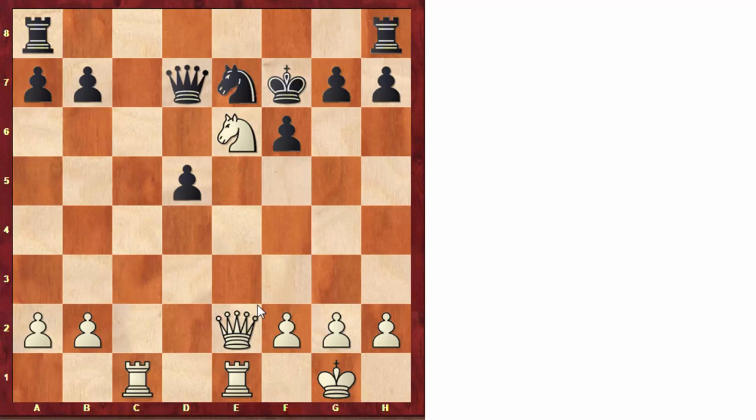After rook hc8 — the idea to exchange rooks — white plays queen to g4, so g6 is pretty much forced because black doesn't have time to take on c1: after queen takes g6, queen f8 is checkmate. After g6, white finds a very pretty combination. Similar to the previous example, these tactical shots appear easily when we have a great position — it's not coincidence, it's not a miracle.